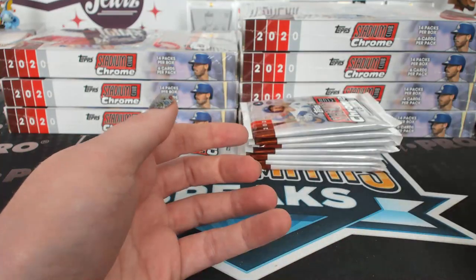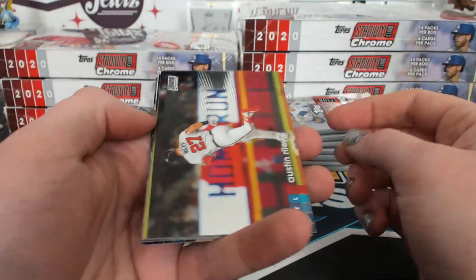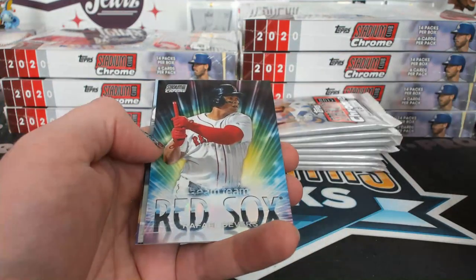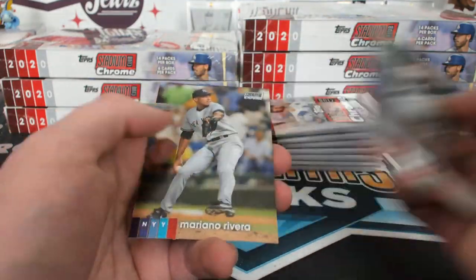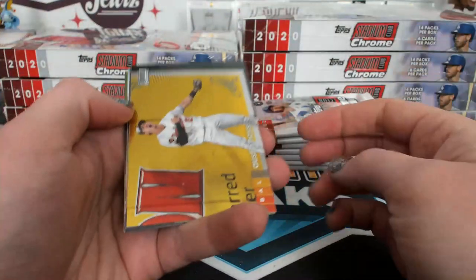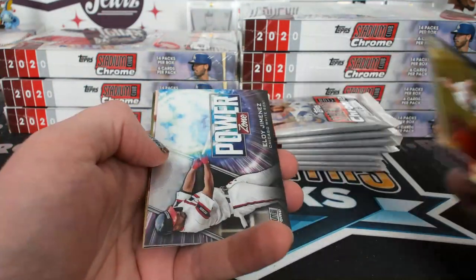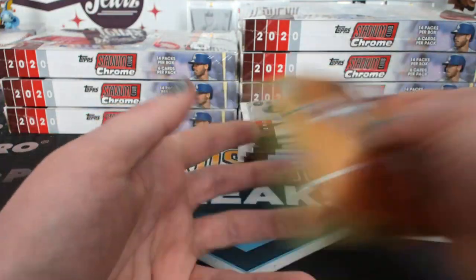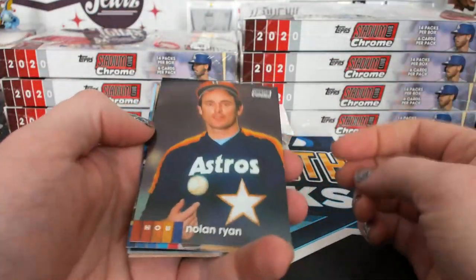There's a Robert. Ooh, I love these Beam Team cards — they look so good. Power Zone — not as cool, but still cool. Power Zone is more rare, those are one per box. Made those a little more short-printed than the Beam Team.